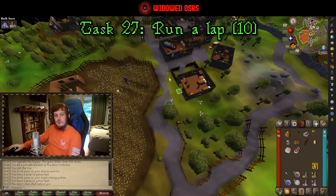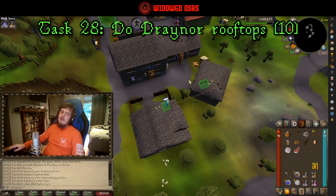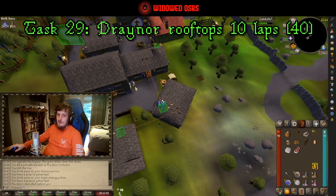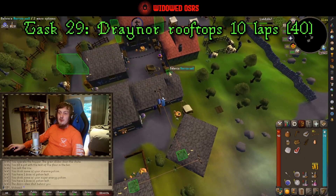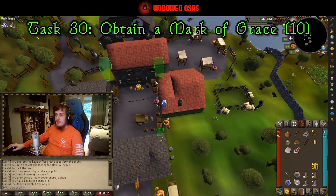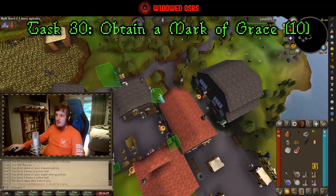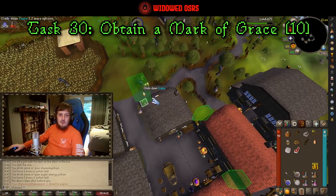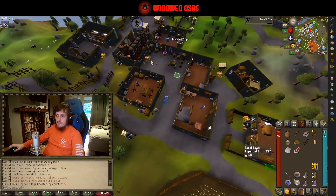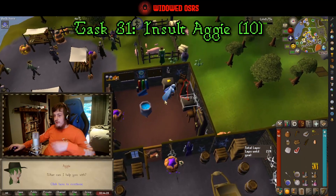The first thing we're going to do in Draynor is run some laps. I'm just going to run one lap here, but on day one make sure you run ten laps — that's going to get us our first medium challenge done for forty points, so well worth it. Hopefully along the way you'll also pick up a mark of grace — that's an extra ten points, and fingers crossed ten laps should be enough to get you one. So to be clear: task twenty-seven is run a lap, twenty-eight is Draynor Rooftop, twenty-nine is Draynor Rooftop times ten, and thirty is a mark of grace.